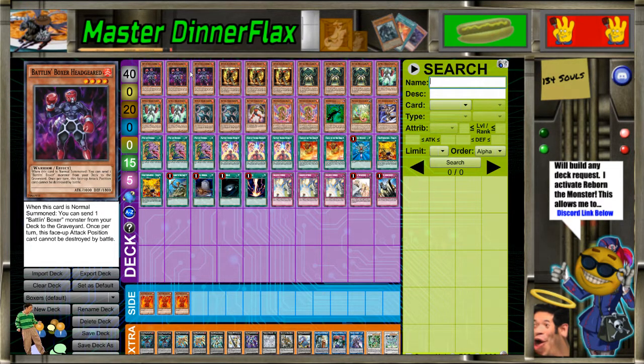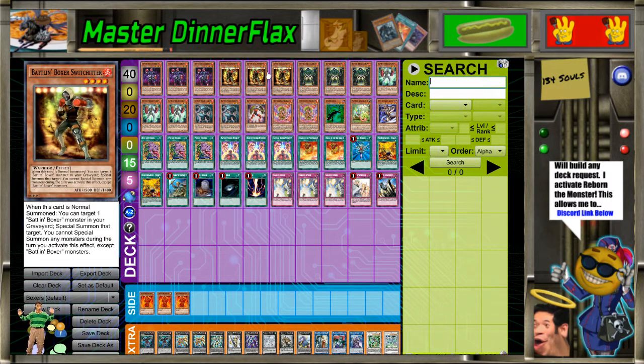Three Headgear — the Armageddon Knight of the archetype — and he also can't be destroyed in battle once. He's okay, but he's a very slow opening. Yeah, you just kind of need him regardless. Switch Hitter is like the Deltaros or Wolf Bark — he's really good. You can only summon Battlin' Boxers that turn or special summon Battlin' Boxers that turn, but it doesn't matter — he gets them into attack too, which is actually really nice. You can deal a lot of damage with him.